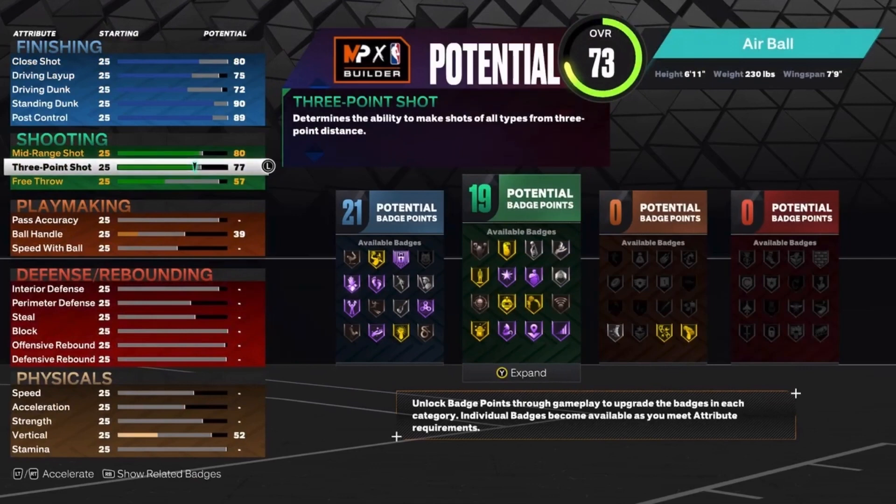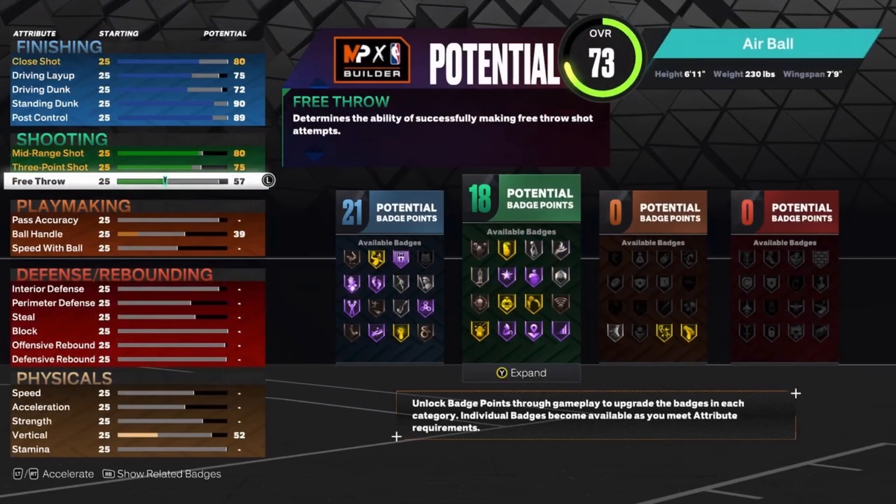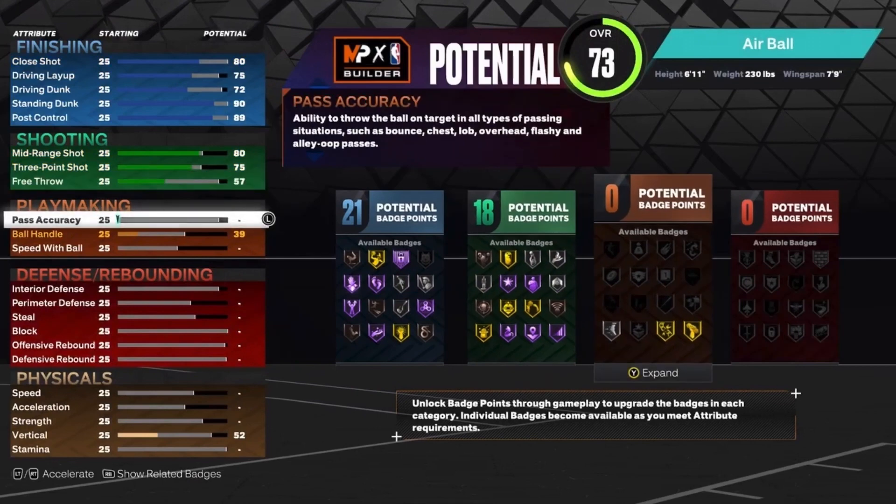For the shooting, you want to put the midrange shot up to an 80, your 3-point shot up to a 75, and your free throw at 57. That'll give you 18 shooting badges.